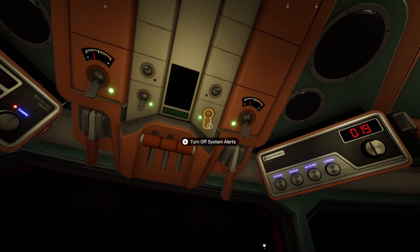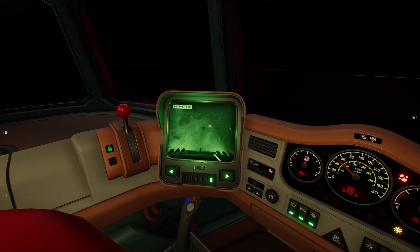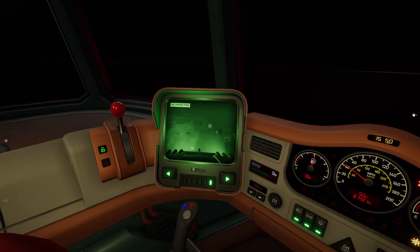If you're getting annoyed by them, just look up at your top panel and on the right side you can see this switch, and this will turn your system alerts off. This means that any alerts that would have popped up on those monitors now don't, and you can navigate the system with your shutters down without anything popping up and getting in the way.